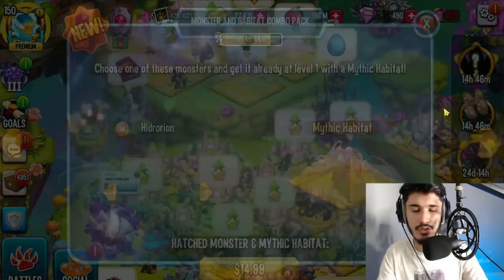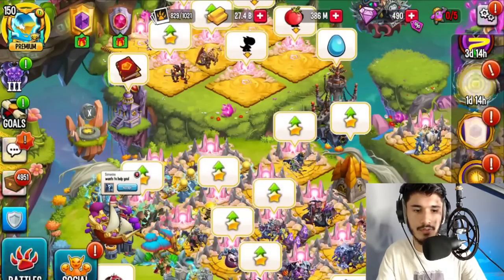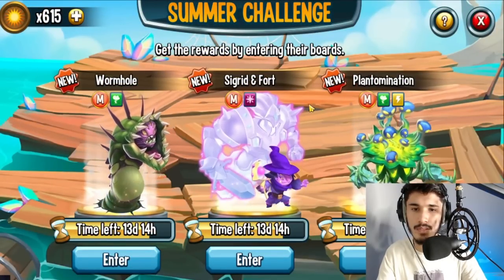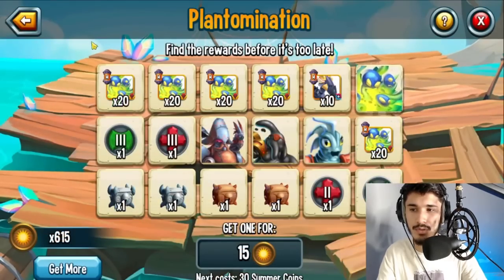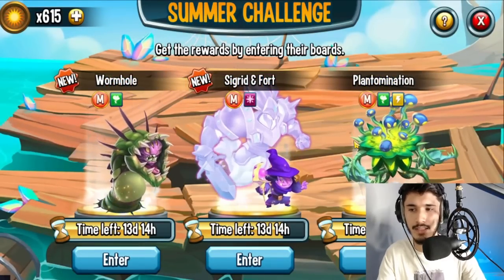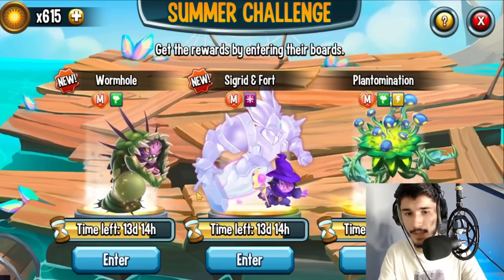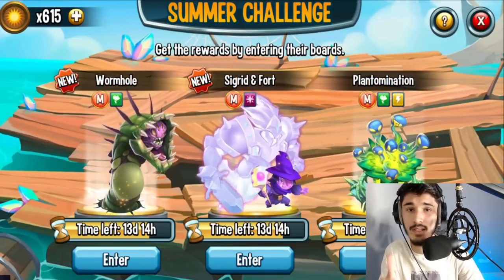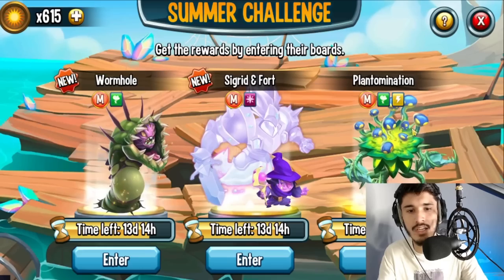Here's the summer challenge. We've got 615 coins and three monster options: Wormhole, Cigarette Fourth, and Plant Domination. The best monster to pick up here would probably be Plant Domination, to be honest. It kind of goes in order from right to left — Plant Domination first, Cigarette Fourth second, and then Wormhole in my opinion, because Plant Domination has two elements and is actually pretty good.